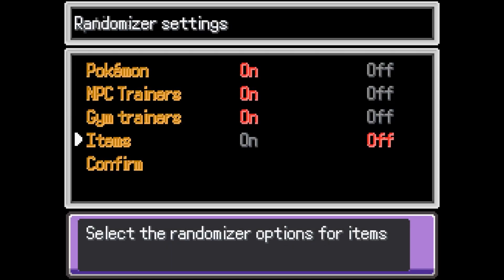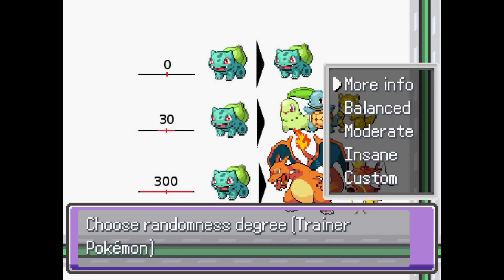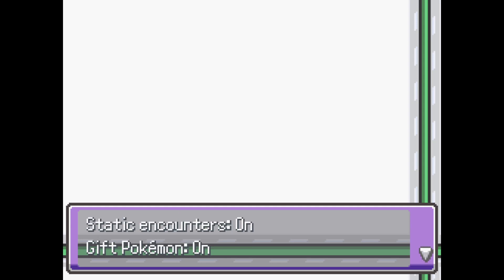I am not going to randomize the items, because I'm not that crazy. I may be insane, but I'm not crazy. Choose randomness degree — moderate. Choose randomness degree for wild Pokémon — I'm going to choose moderate as well, which will give us an increased chance of finding legendary fused Pokémon. So that's going to be good.